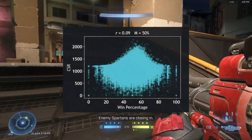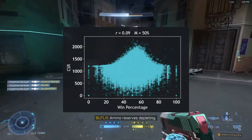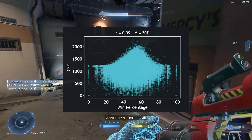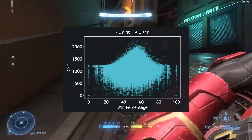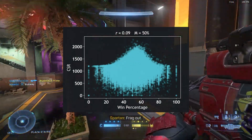Looking at the left half of the win percentage scatter plot, you can see that many Onyx players — 1500+ CSR — have win percentages just above 40%. It is worrying to see many players at the highest rank losing more than they are winning.